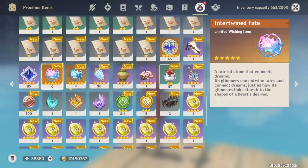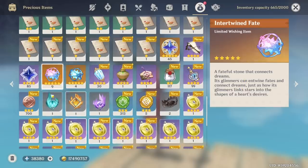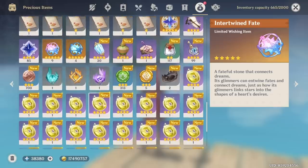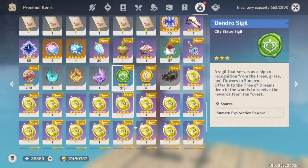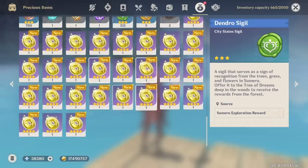Intertwined Fates and Acquaint Fates — saved quite a bit, I believe from the January and December shop. Once I lost the 50-50, I think I just left it. There really isn't a reason for me to wish; I don't really want anyone. I don't even need the constellation for Sayu. Level 10 statues — we'll go back to it later. And the Dendro sigils, we have a crap ton of it. I believe it's maxed at level 30. And yeah, everything else is just there for the memes.